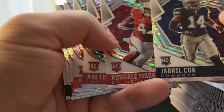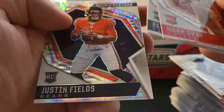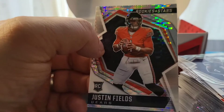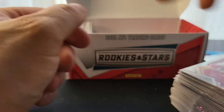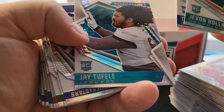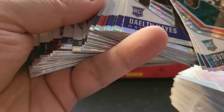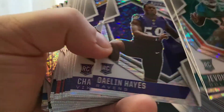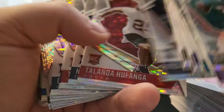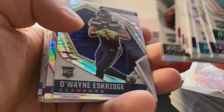I thought about buying two sets but I figured I'd just buy the one and try my luck, see if I get anything good out of it. There's Justin Fields — I think the Bears are redesigning themselves this year so him and his team could look a little different. These all just look like the base though, I don't think we got a parallel in these. There's Trey, hopefully he gets a shot.